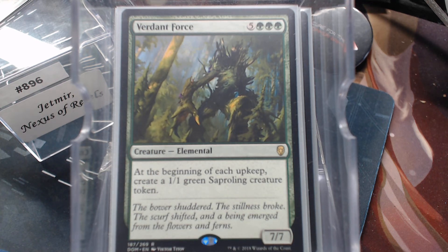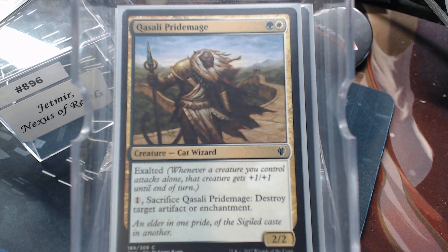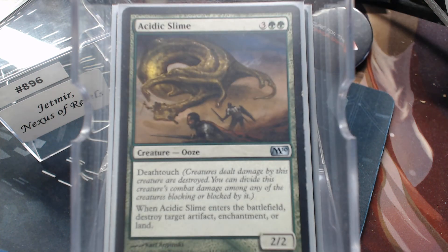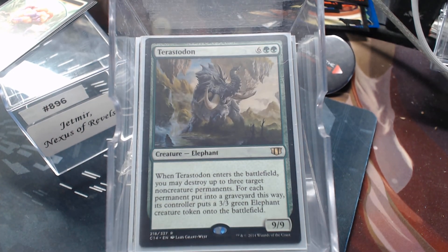Moving to removal — we have all-creature removal here: Guerrilla Shamans to eat up artifacts we don't like, Qasali Pridemage for artifact or enchantment, Banisher Priest for creatures we can't stand, Reclamation Sage, Cloud Chaser Eagle, Acidic Slime, and Terrastodon. Terrastodon hits three target non-creature permanents — and I am not above blowing up three of my own lands to get three more creatures to turn on Jetmir. I'll splat my own stuff.